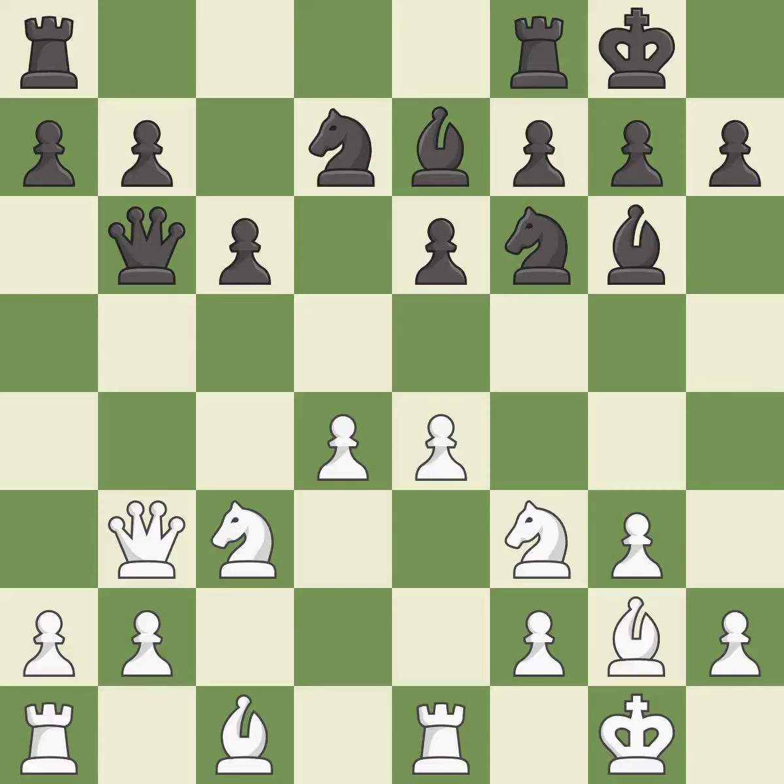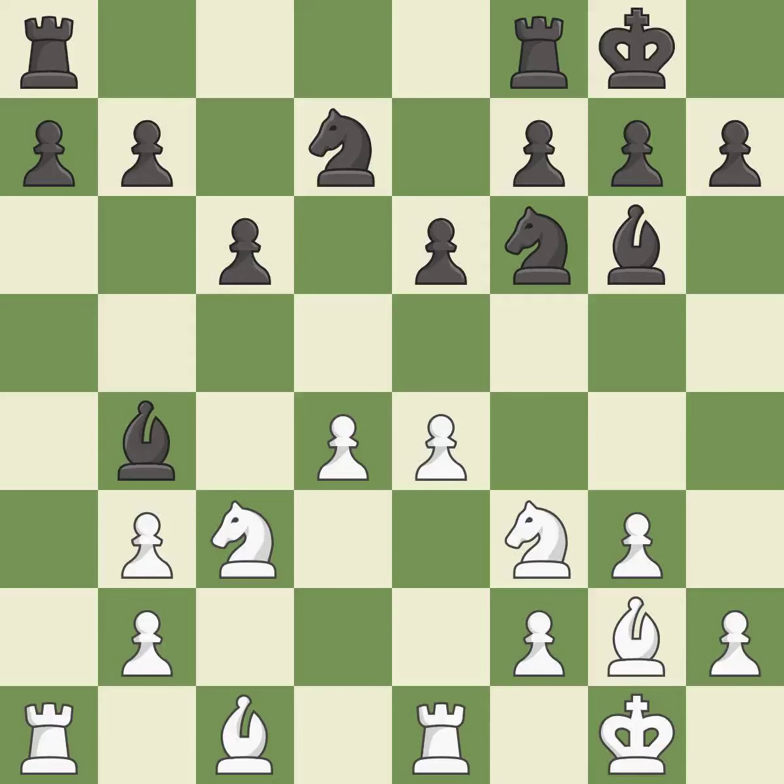That is an inaccuracy. This forces the opponent to double their pawns, which weakens their pawn structure — an excellent move. Recaptures; it is best. This is a fair move. This threatens to double the pawns in front of the king, which is excellent. This strikes at the center, countering the opponent's ability to grab space.